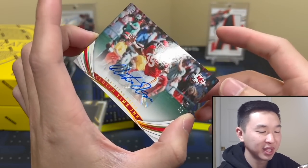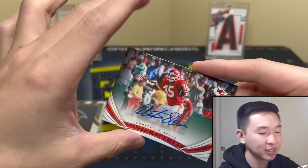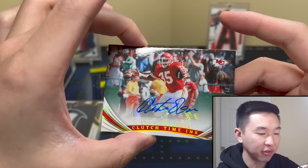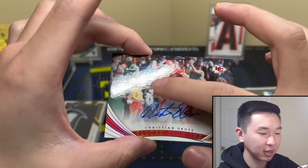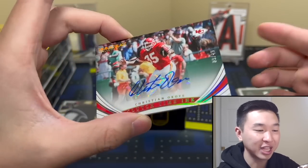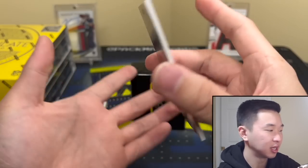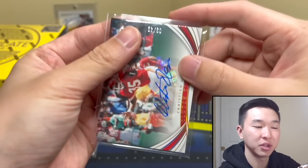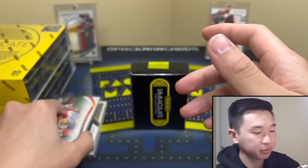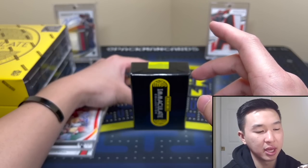Sticker autos — Okoye, 3 of 49. Sticker autos just look so wrong in these cards, man. And there's a big slash across the card — that's why I shine the light on it like this. QC this year, last year, every year — not good.